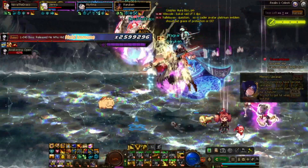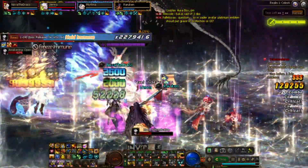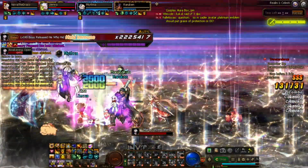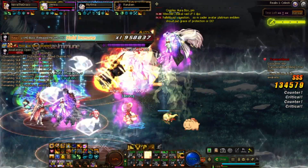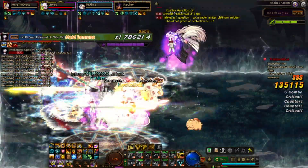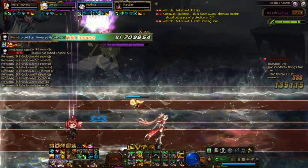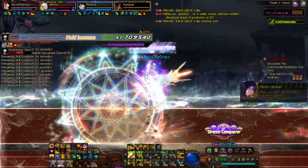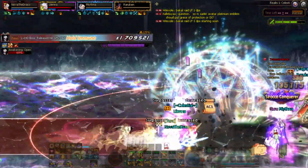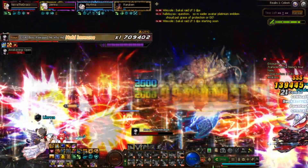That's pretty much it. He just summons all these spinning wheel things that will shred you, so if you see them, immediately jump onto them and remove them. Find the safe spot and keep using the portals to actually teleport. That's pretty much it — then you beat him down.